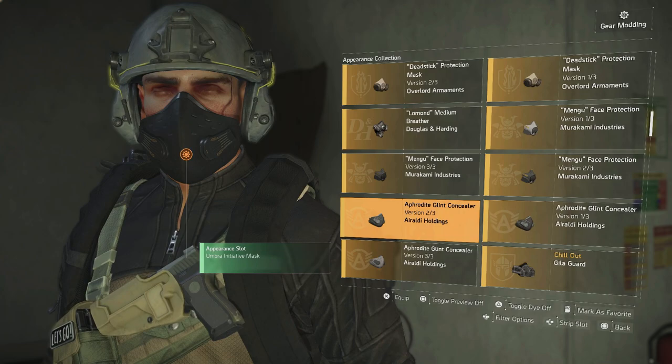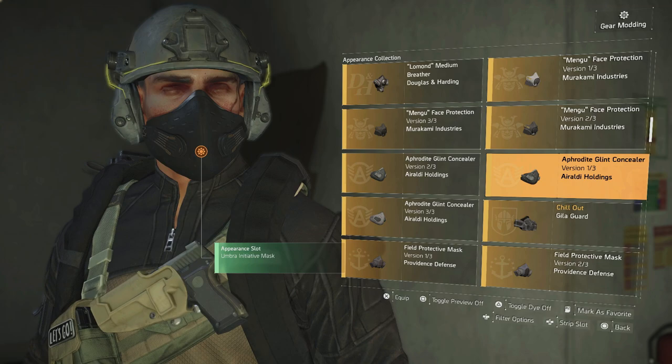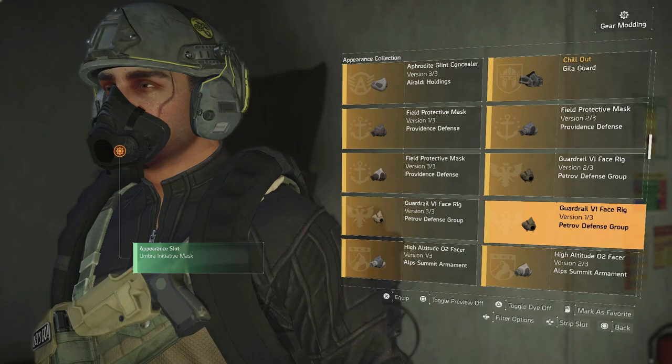So it's very simple to do — make sure you go to options, always show the mask on, and then you can click on the mod and go down to the appearance tab. You can do this for all of them. This is how you guys can get some different secret masks; you can wear them in a lot of different ways.